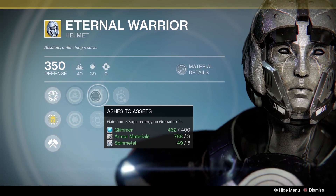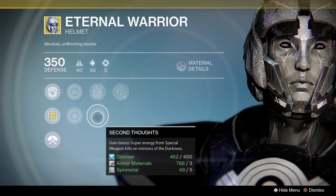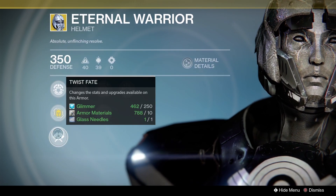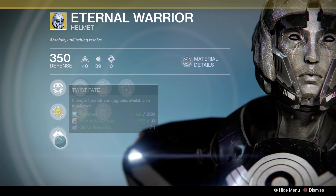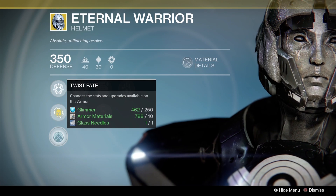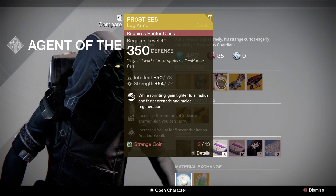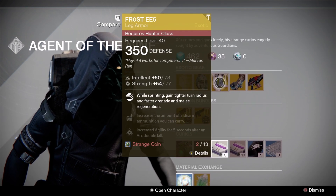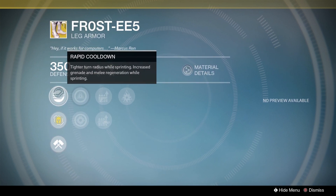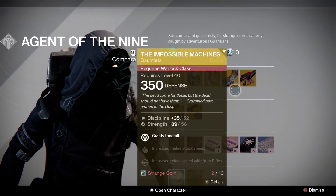Eternal Warrior for the Titans - pretty cool. Ashes to Assets was in D1, really weird to see. Second Thoughts: gain bonus super energy from special weapon kills and minions of the darkness. Really cool to see this stuff. Twist of Fate - glass needles changes the stats and upgrades available on armor, which is something I'd love to return in Destiny 2. Frosties for the Hunter: while sprinting, you get a tighter turn radius and grenade and melee ability regeneration - pretty much the exact same as the Destiny 2 version.